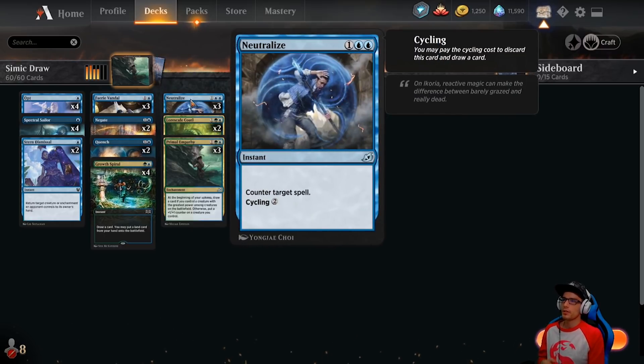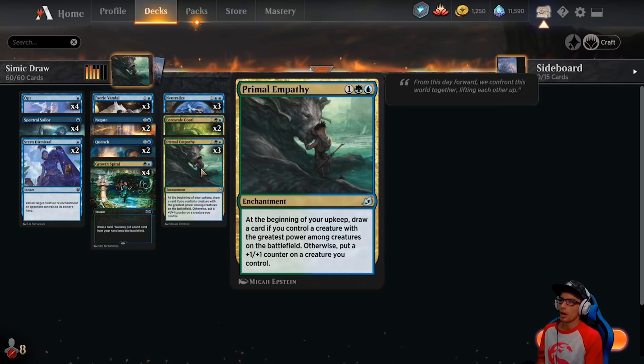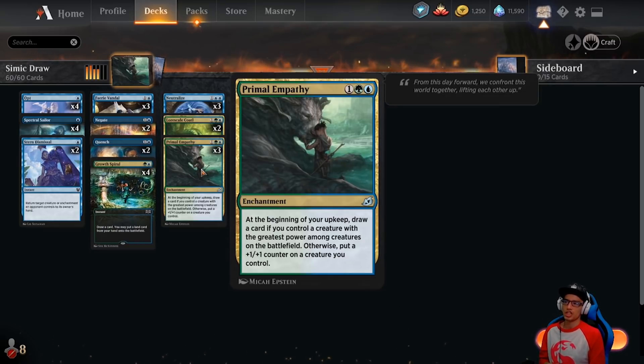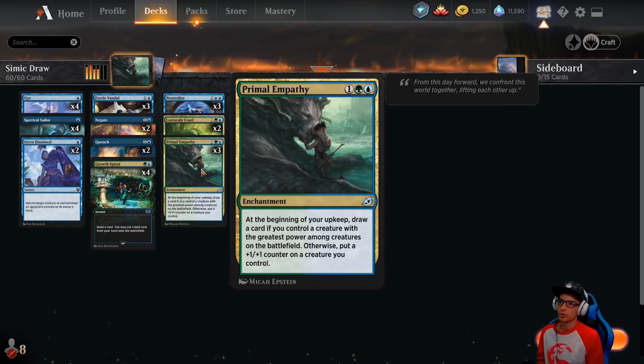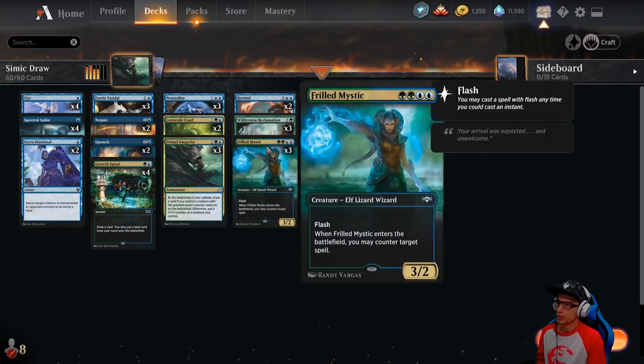Onto our 3-drops: 3 copies of Neutralize — an instant, counter target spell, cycling for 2. Lore Scale Koda — a 2/2 creature, Snake. Whenever you draw a card, put a +1/+1 counter on Lore Scale Koda. 3 copies of Primal Empathy — an enchantment. At the beginning of your upkeep, draw a card if you control a creature with the greatest power among creatures on the battlefield. Otherwise, put a +1/+1 counter on a creature you control.